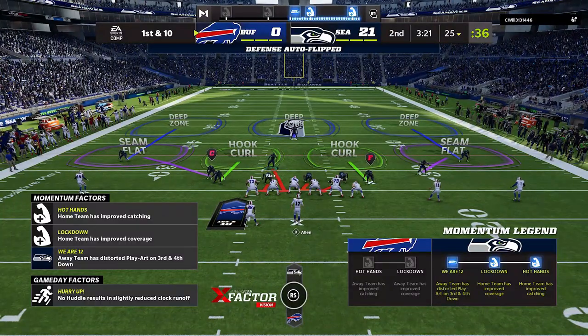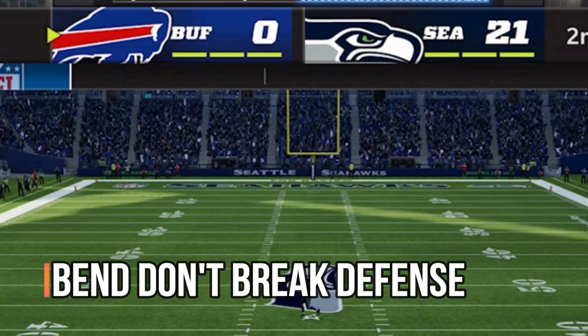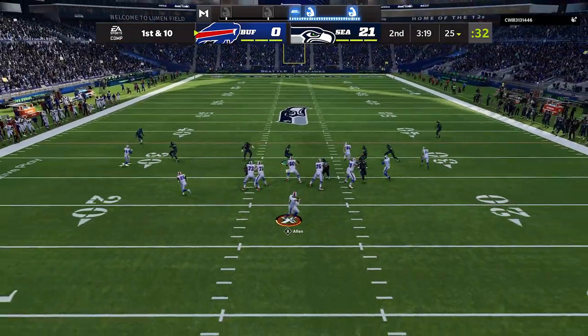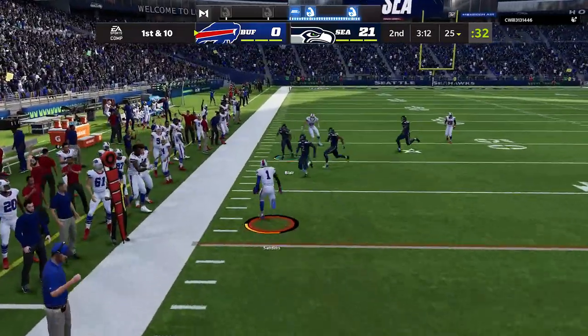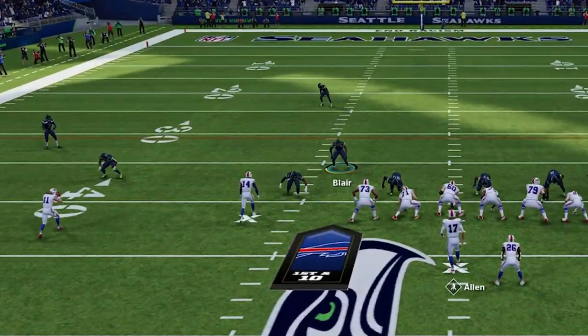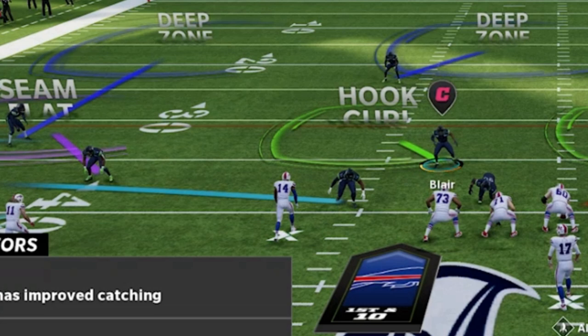Back on defense, up 21-0 — I don't have to worry about the running game at all. The only thing I have to cover is the end zone at any point in the game. That's the most important mentality, especially when you're up 21-0. He can have as many yards as he likes. On the next play I start making additional adjustments because he's been rolling out with the quarterback a lot, so I'm going to start doing hard flats. This does increase my user responsibility, but it takes away all the drags he's been throwing and helps with quarterback containing.